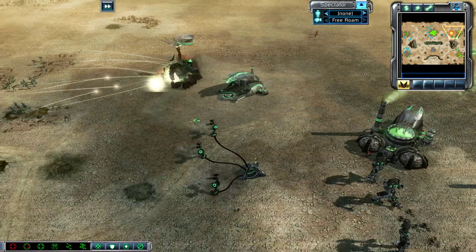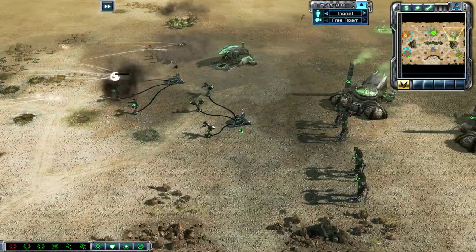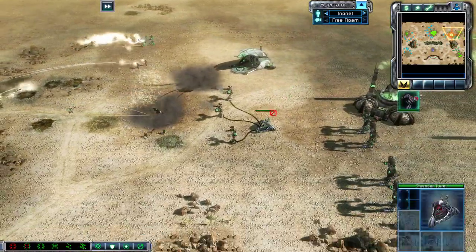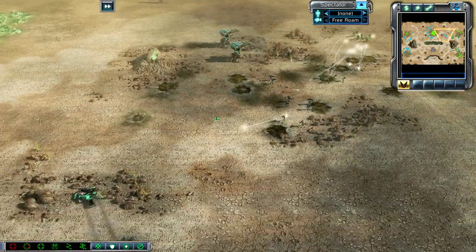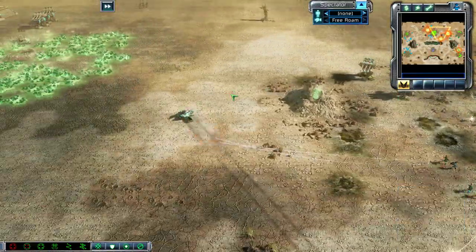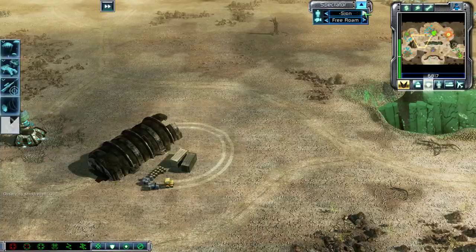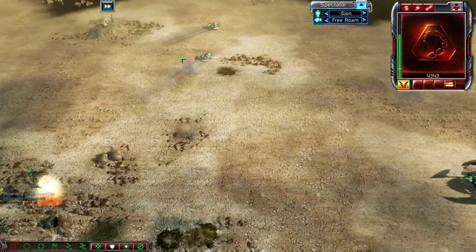S. John's base is pretty much gone. He tries to get rebuilt in hopes of holding his position, but he needs to unpack that MCV — I would really recommend he did that, because he at least wants to keep a mobile construction vehicle alive. Those Avatars can't really do anything. If they were able to sneak around and get those Juggernauts, they might help pin down the entire attack force. But a couple more Juggernauts get deployed and I don't think S. John has the means to defend himself at this point. His MCV is unpacked now, so he's going to be making a run for it.